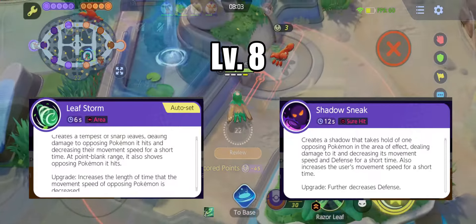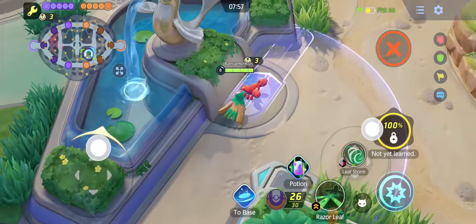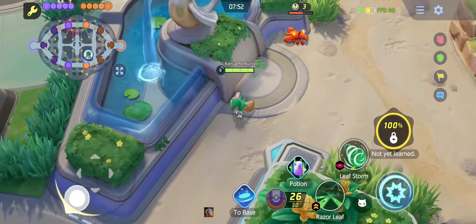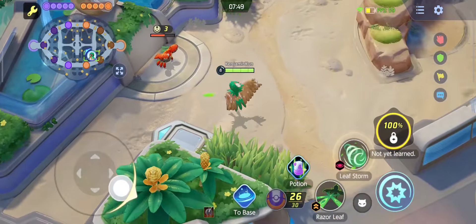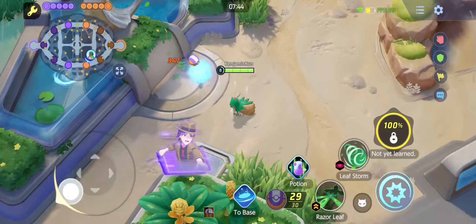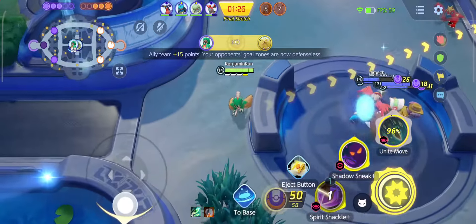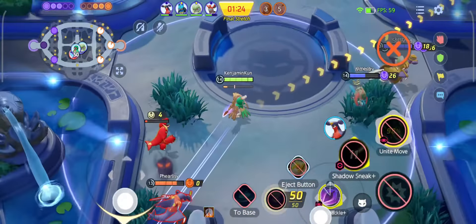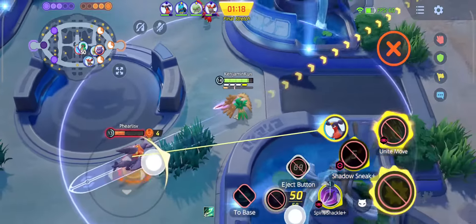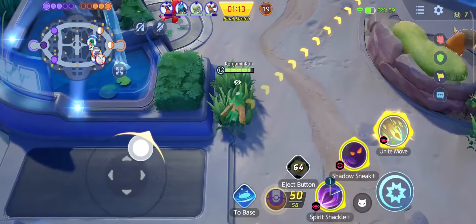At level 8, Astonish turns into either Leafstorm or Shadow Sneak. Leafstorm deals damage in a straight line and slows Pokemon for a short time. If enemies are close to Decidueye, they are pushed away and stunned. When fully upgraded, Leafstorm's slow effect is increased. Shadow Sneak temporarily increases Decidueye's movement speed and sends out a shadow that seeks out an enemy, decreasing their movement speed and defense. When upgraded, Shadow Sneak further decreases defense.